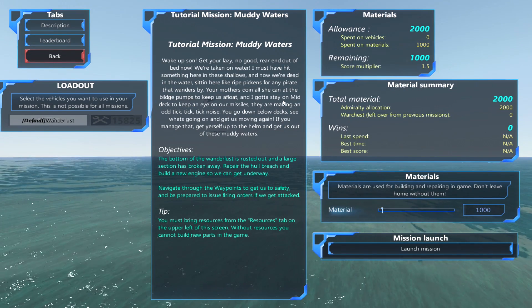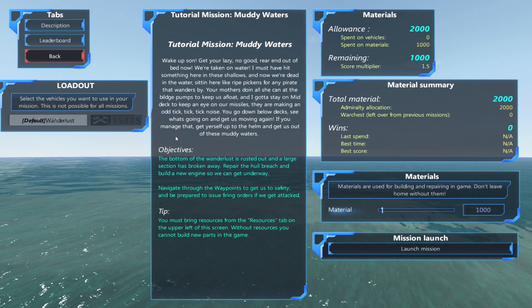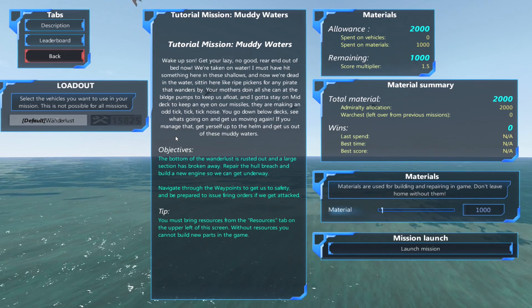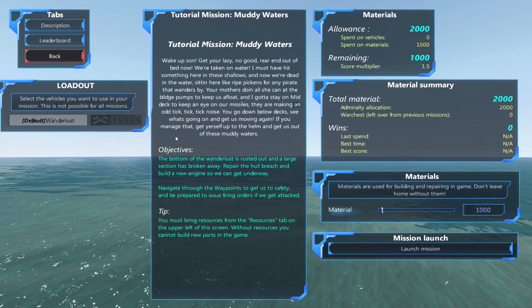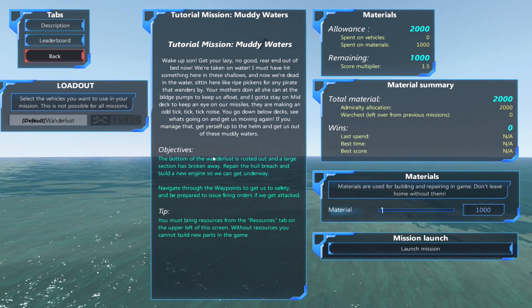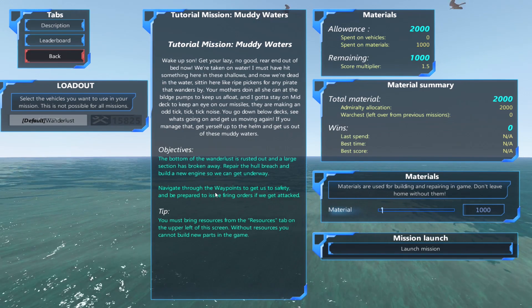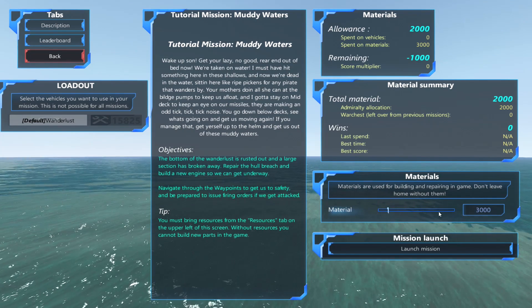'Pickings for any pirate that wanders by — your mother's doing all that she can.' So a bilge doesn't have a 'd' — I've gotta stay on mid deck, keeping an eye on our missiles making an odd 'teck teck teck' sound. 'Repair the breach and build a new engine.' If it's 'wanderlust' it should have a capital letter — God damn it, bad devs.